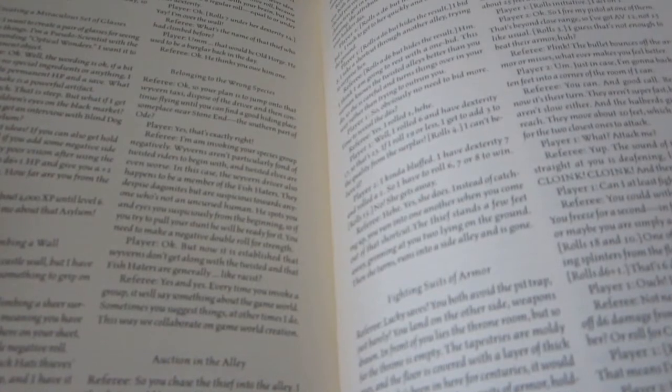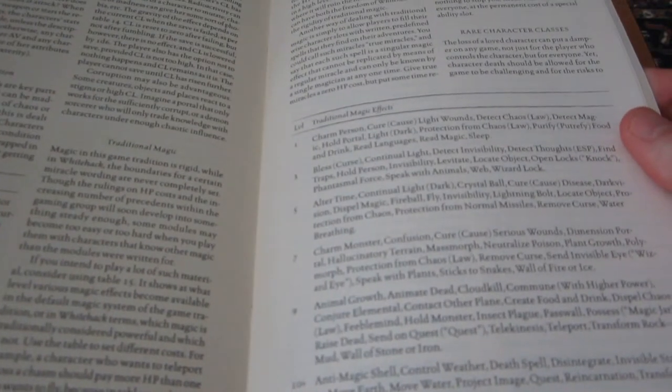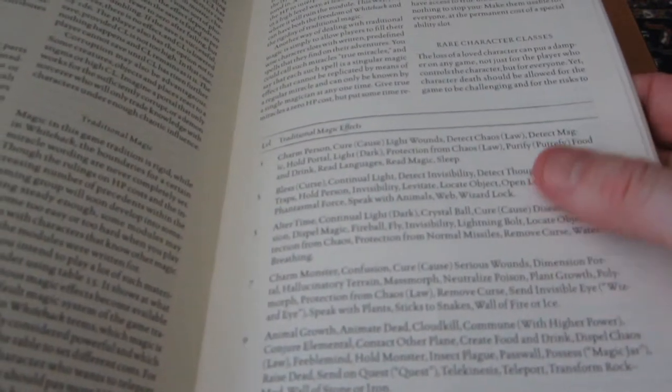There are several gameplay examples which illustrate how the rules work, which is very useful. Chapter 3, running the game, is for the Game Master and has a good deal of suggestions about how to set up a campaign, what the feel of the game is supposed to be, and how to construct adventures. There's something called a traditional toolkit — notes for how to use these rules with old-school dungeon modules. There's also an option for traditional magic where you have a spell list, and some optional character classes for more advanced players.